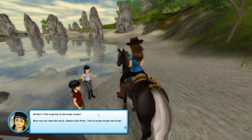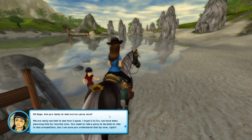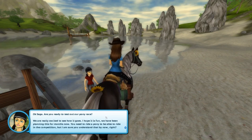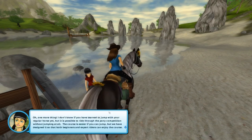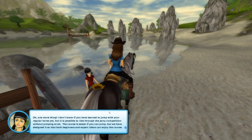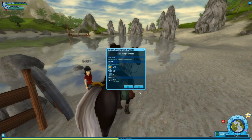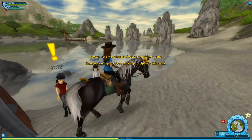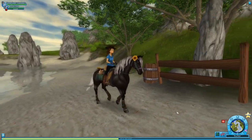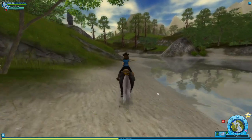Polly says: 'Saga, are you ready to test out our pony race? We're really excited to see how it goes - we've been planning this for months now. You need to ride a pony to be able to ride the competition. I don't know if you've learned to jump with your regular horse yet, but it is possible to ride through the pony competition without jumping at all. The course is easier if you can jump, but we have designed it so that both beginners and expert riders can enjoy the course.' The thing is, I think I would need a pony. This will be the quest where we need the pony, and I don't think the ponies from the island count.